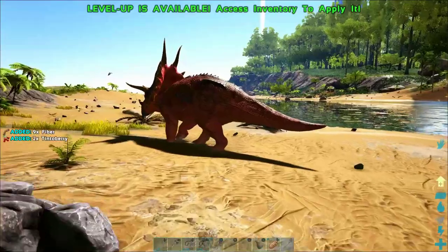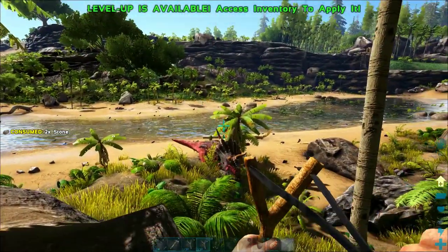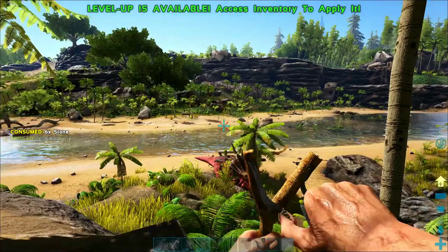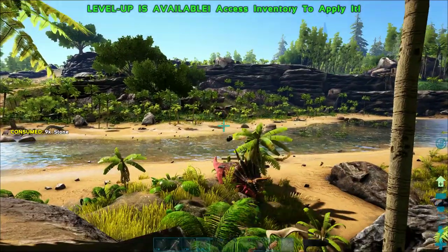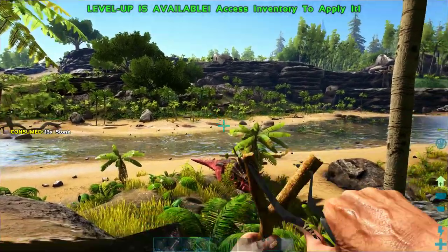Welcome back to another episode of the Switch Survival Guide. I'm going to try to tame this level 30 Bull Triceratops — I love trying to do crazy things. I should not be able to knock this guy out with rocks, and I think I finally met my match, because this guy seems to be regaining torpidity as fast as I'm taking it down.